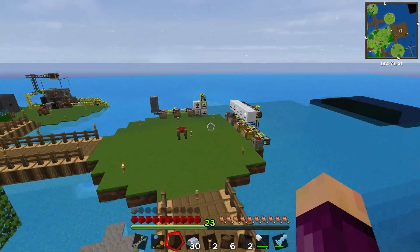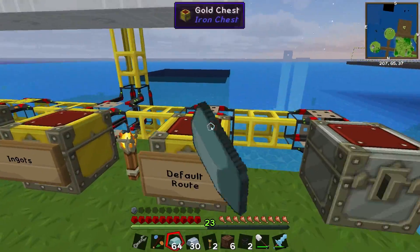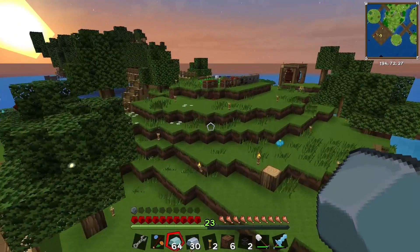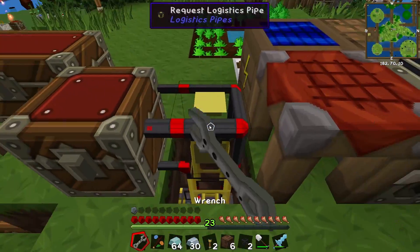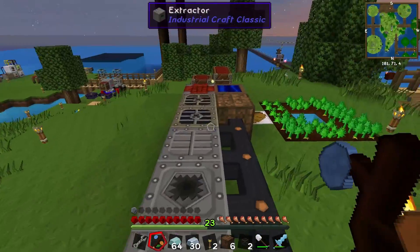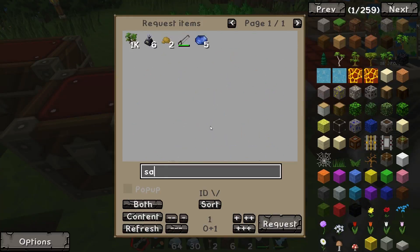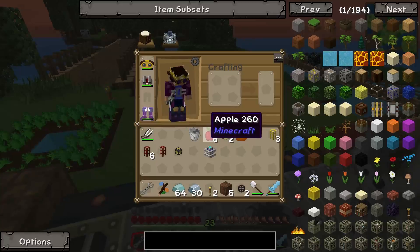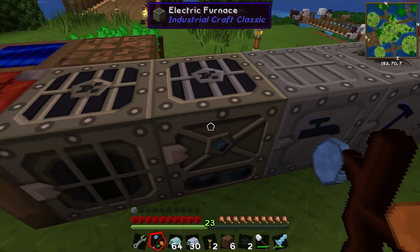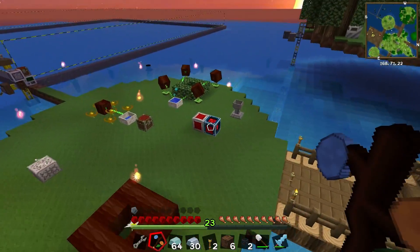To get that to work we're going to need a little bit of lead and some glass, which we may or may not have. Let me check the logistics pipe system — glass: we do not. In the furnace: we do not. Do we have any sand? We do not. In that case let me quickly grab some cobblestone and throw it into the macerator. That should get us some sand.